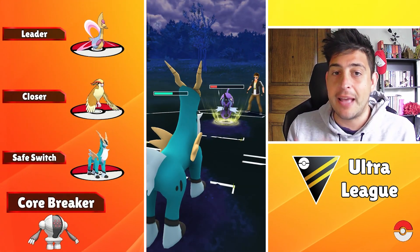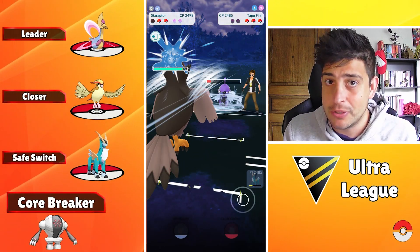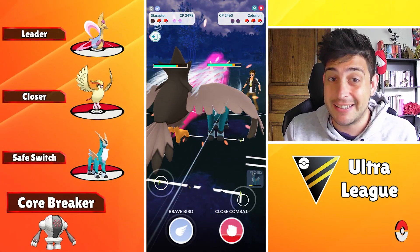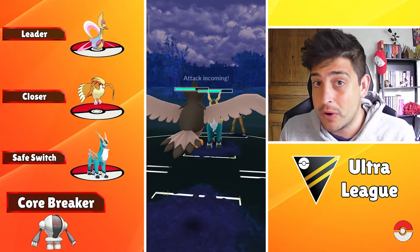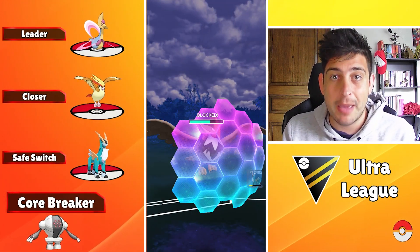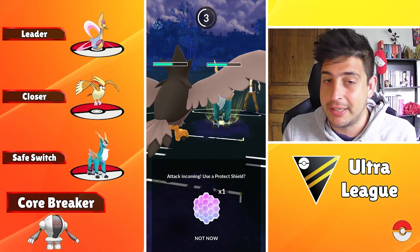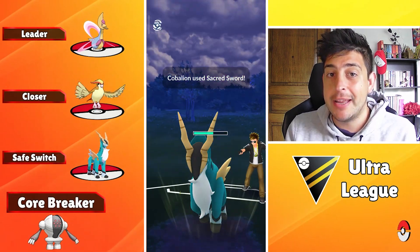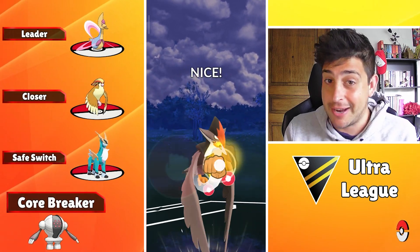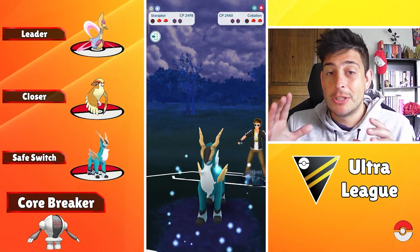Up on the lead, I really like the possibility to use Cresselia without Grass Knot — especially because Future Sight is gonna help you against certain threats like Talonflame, Charizard, or other Flyers, which is pretty neat. Moonblast will be your primary charge attack, especially when you can also debuff the opponent — at least have a chance to do so. Whenever you do, Cresselia can tank even more moves, which is pretty neat. Trust me, Cresselia is not joking around.